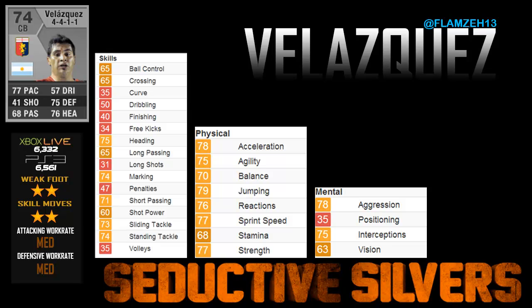His physical stats: he has 78 acceleration which means he will start off fast, and 77 sprint speed, so he will not slow down and will stay at a constant speed. He has 77 strength which means he can muscle strikers off the ball, and 79 jumping which means at corners he is amazing.